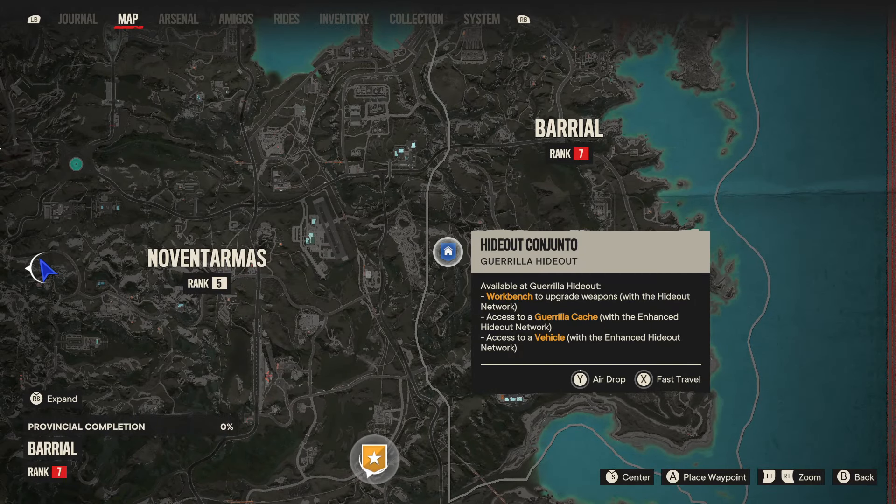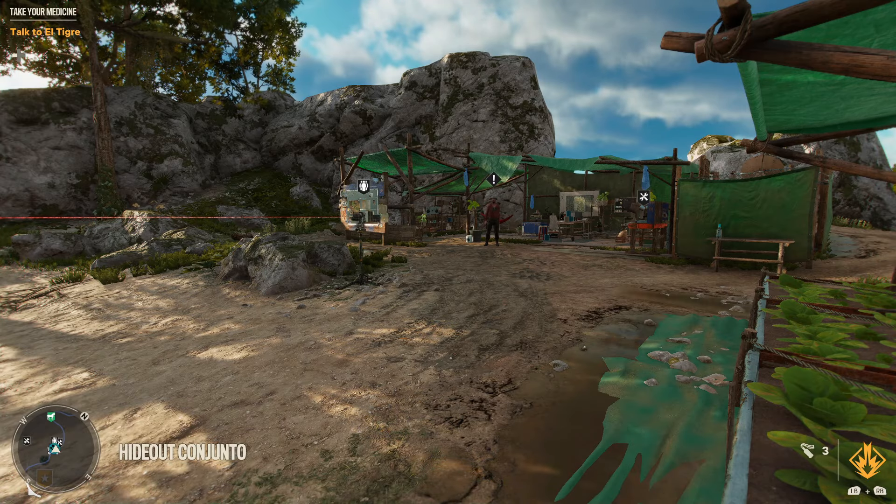The reason you have to have your hideout network at level 2 is that at the guerrilla hideout there is a workbench to upgrade your weapons, access to a cache, and access to a vehicle — that vehicle access comes with the enhanced hideout network, which is why you have to upgrade it to level 2.